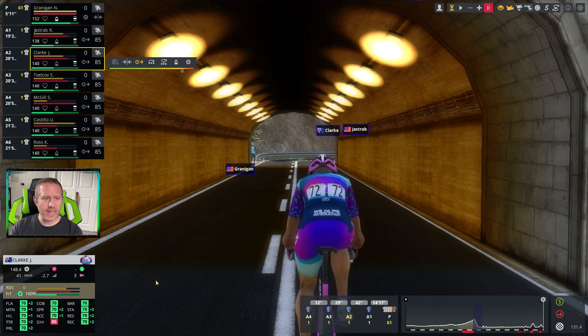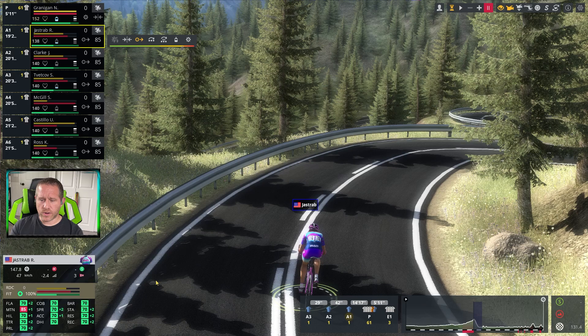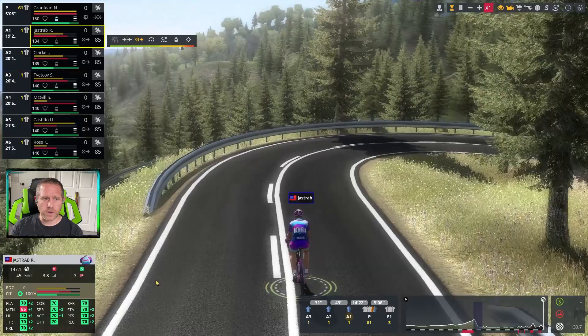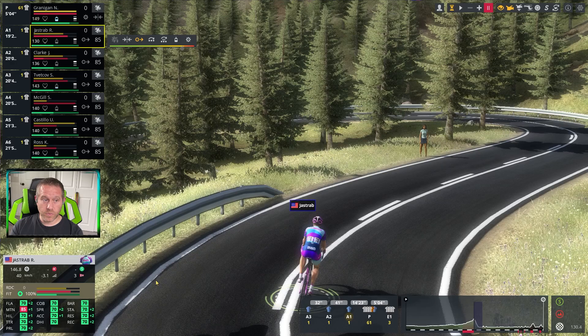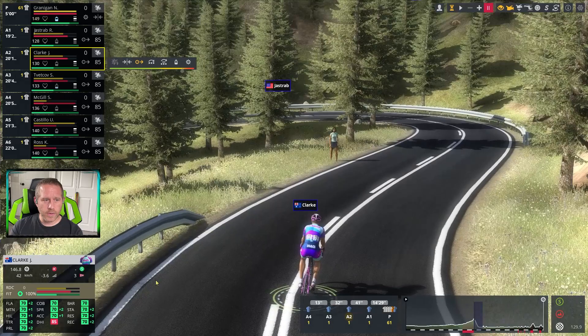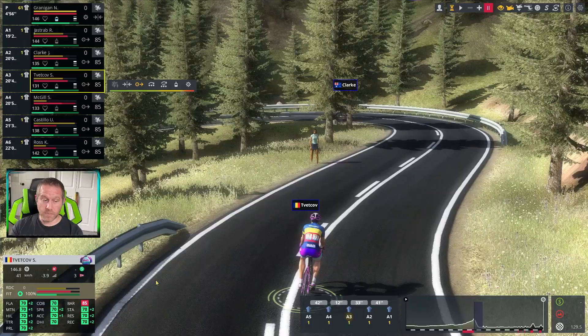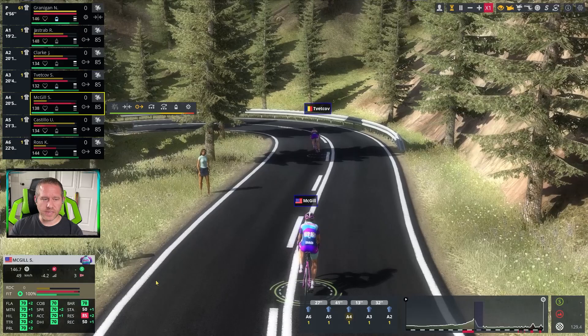Now I want to test Clark, our guy with 85 downhill. We're about to have a sharp decline. I want to test the speed difference but also whether there's any difference in recovery versus Jastrab or Vetkov. Jastrab fills that red bar right here at 40 kilometers per hour next to the guardrail. Clark hits the same spot going 42 kilometers per hour — in fact about a bike-length-and-a-half further down than Jastrab was. Vetkov fills his red bar at about the same time, but the speed is definitely different.